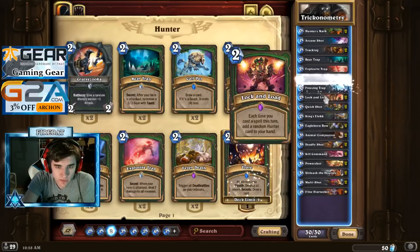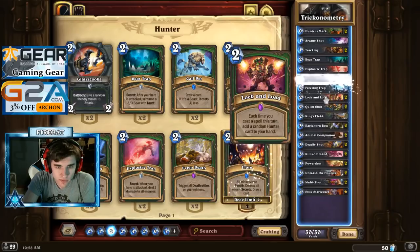Can we add more card draw? Let's get rid of this, add in a Flare. What are some more draw-related spells? We can just Call Pet for the draw — it's like Flare. Good, we'll get some Call Pets in there.